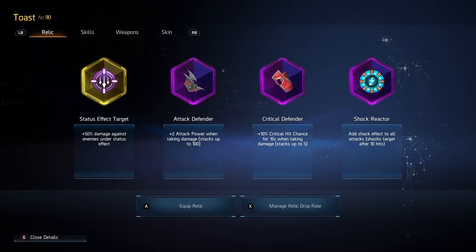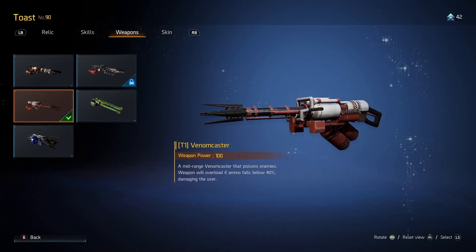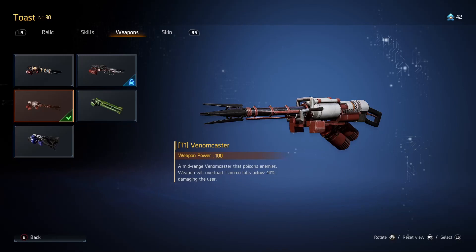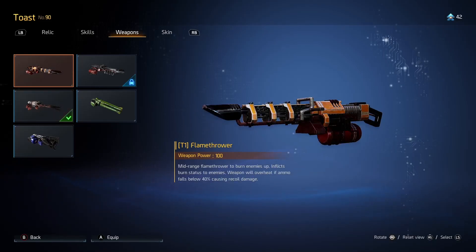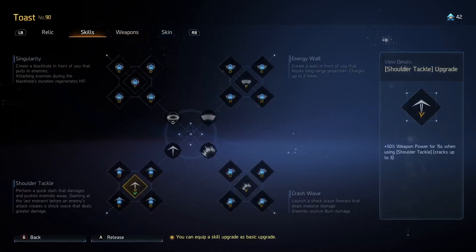Crit Defender increases our crit when we take damage. Toast has caster weapons — stuff like Venom Caster and Flamethrower — and I highly recommend the Venom Caster because Flamethrower does burn damage to you after you get it below 40%, whereas Venom Caster does poison damage to you when below 40%. Aside from giving us a bonus status, poison does percent damage which means it's going to hurt us less compared to the flat value of burn from Flamethrower. Our health values are much lower than bosses, so 1% of Toast's health is nowhere near as high as 200% of Toast's attack power.